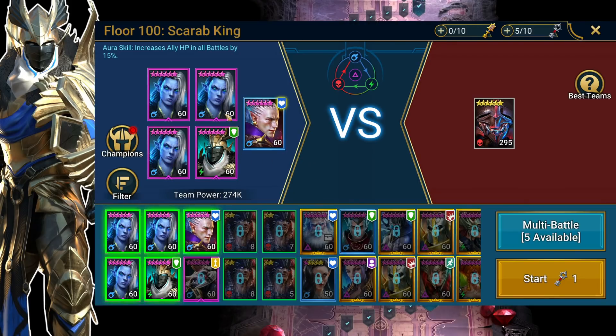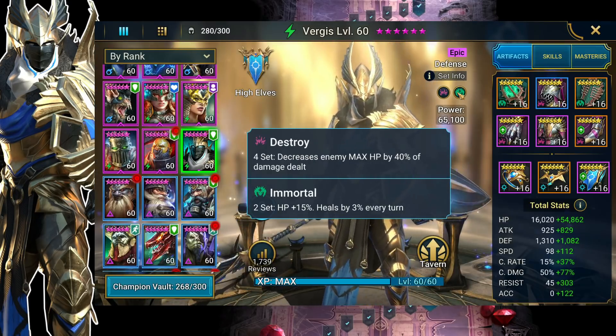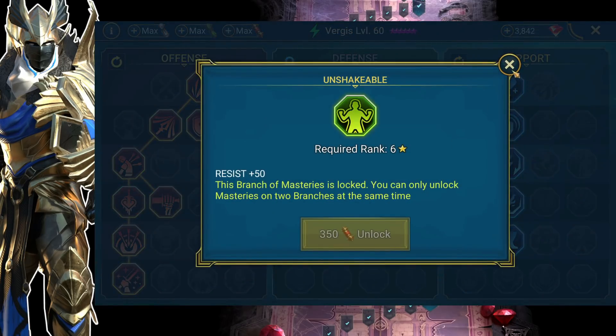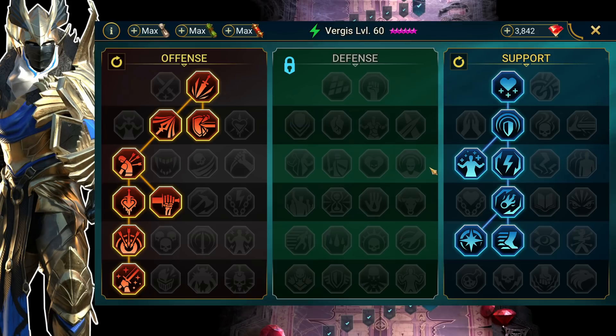Remember to bring fragile DPS to get you through those waves faster. For your team lead, bring HP or resistance — whatever you need to get Virgus to the right numbers. Get him around 300 resistance. For masteries, we have him with additional 24 speed that kicks in when teammates die, getting him from his base 210 up to the 225 threshold. You don't have to be exactly 225 — around 220 to 250 will work fine — just don't be too slow or the boss will lap you.